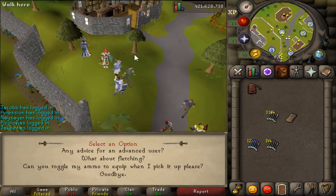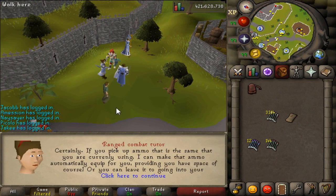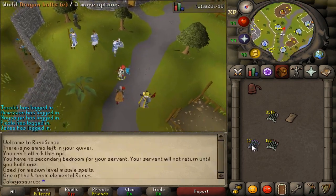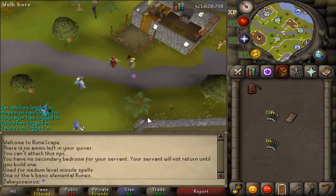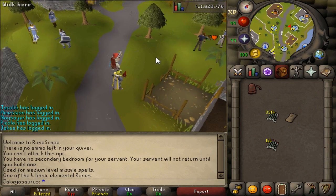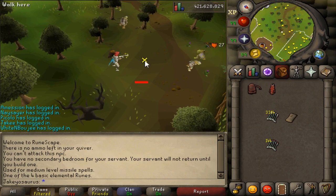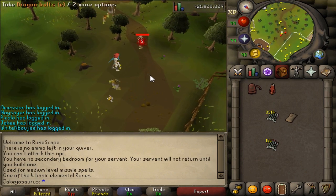We talk to the range shooter and say can you toggle my ammo to auto-equip please. It automatically equips it. Then using dragon bolts - overkill, but let's kill this goblin. It'll help if I take the minimap off. So we shoot this goblin right here.